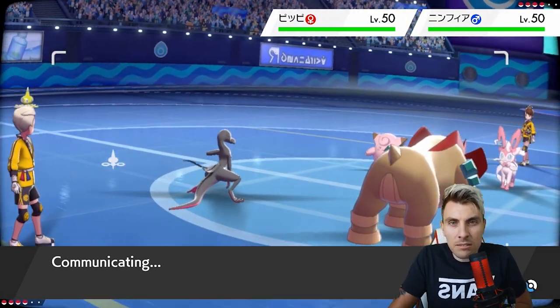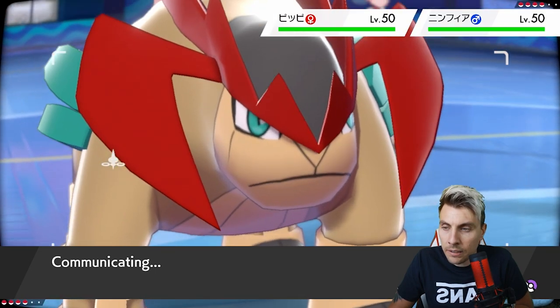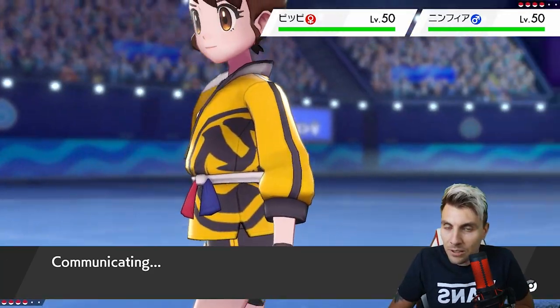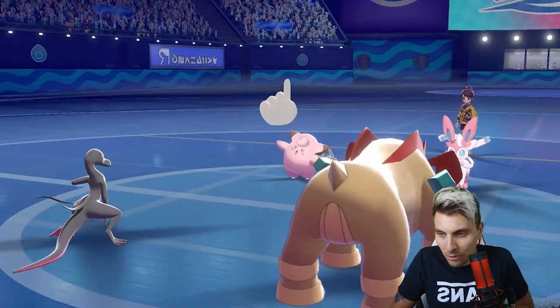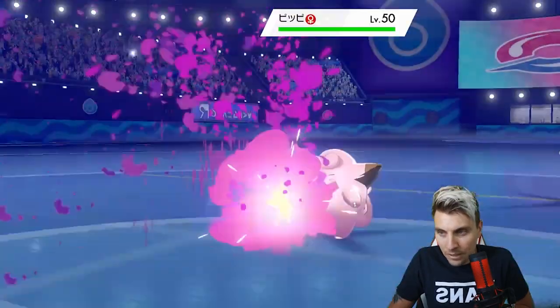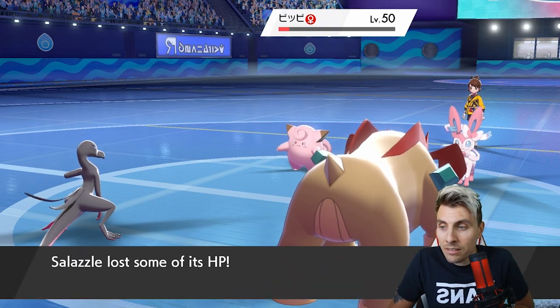Salazzle is still in a nice position going into the next turn - it's not going to get taken down here. The Rock Slide always has a chance to pick up a flinch as long as Sylveon doesn't Dynamax. We see Follow Me, and we're able to put that Sludge Bomb into practice - just missing out on the knockout against Clefairy.